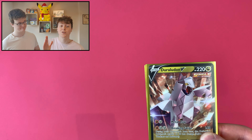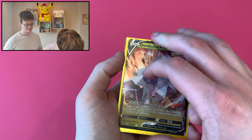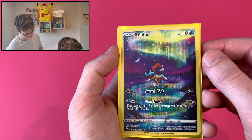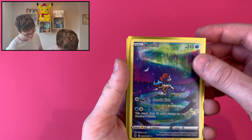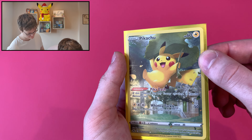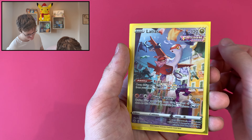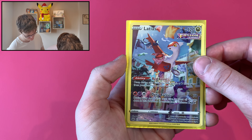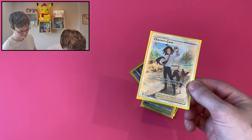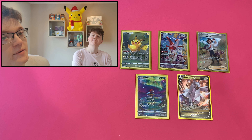Bellossom. Got more pulls than Ryan. I'm going to show off the cards. We got the Duraludon V — probably the worst of the bunch — but lovely Keldeo. This Galarian Gallery art is just so nice, honestly. This Pikachu as well — he's doing a little hang gliding on a leaf. Got the Latias — beautiful again. That is a beautiful card. And finally, Cheren's Care. Beautiful. Lovely stuff. Thank you guys so much for watching — like and subscribe.